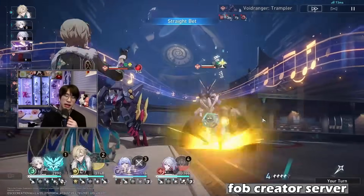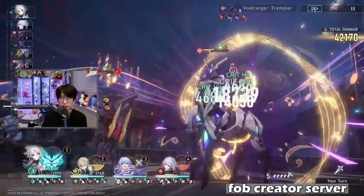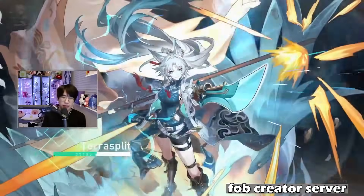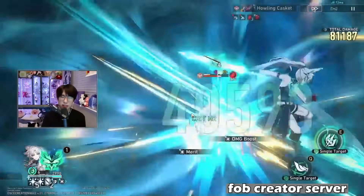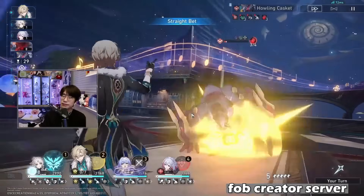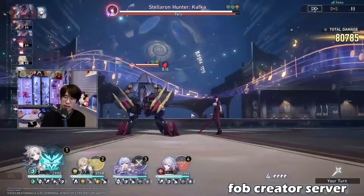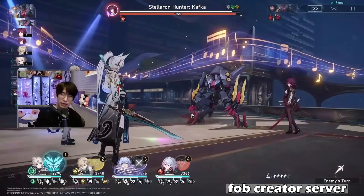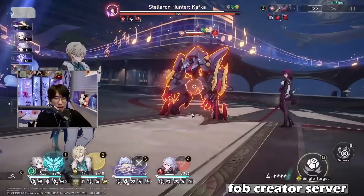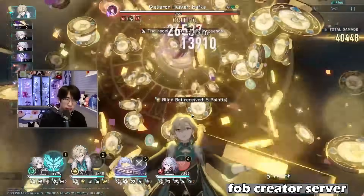Action advancing the entire team — a little Numby and Fei Zhao tag-team action right here. We're already at 12 stacks so I want to pop the ult. With this team you build stacks on Fei Zhao so quickly. There's her ultimate — note there are two different attacks within it, but if you don't want to think about it you can mash space bar and the game automatically figures out whether the target is in weakness state and applies the correct attack. Going into Kafka — 40k with the follow-up attack at E0. It's minor, just extra hits, but at E6 it's going to be monstrous.